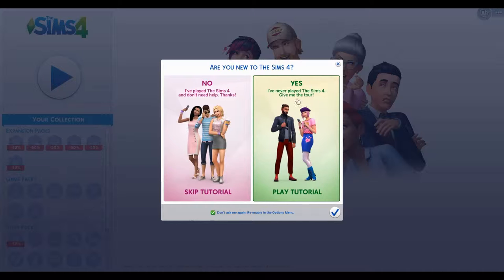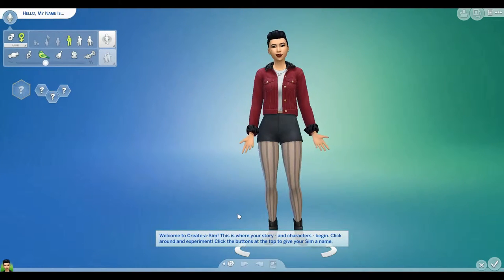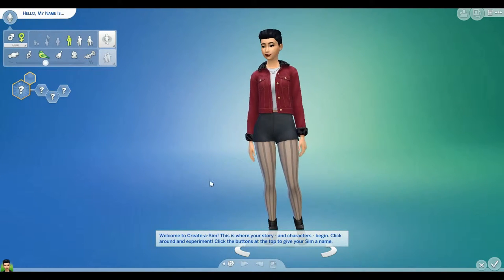Are you new to The Sims 4? Yep. So there's a tutorial, apparently. Let's see what this is all about. Welcome to Create-A-Sim. This is where your story and characters begin. Click around and experiment. Click the buttons on the top to give your Sim a name.